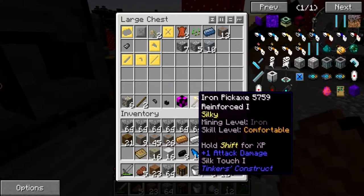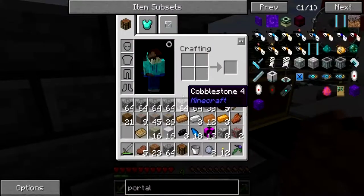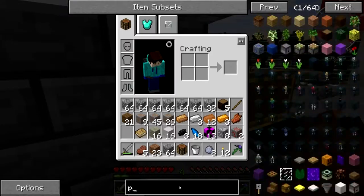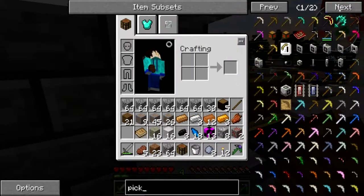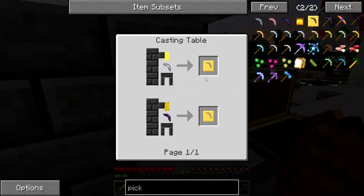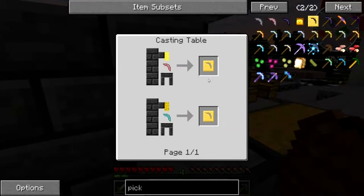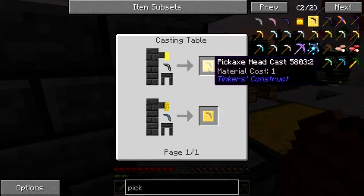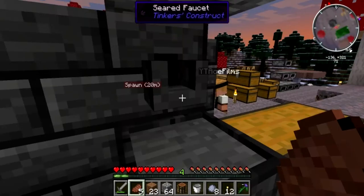So now what we need is a pickaxe thing - I think it's a pick head thing. A tool rod cast - there's a pickaxe head cast. You put it in there and then you let out the liquid. But what one do we actually want to use? There's tin, iron, alumite, bronze, or molten obsidian.